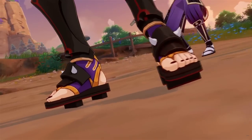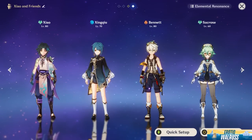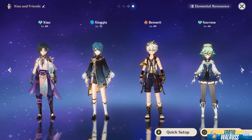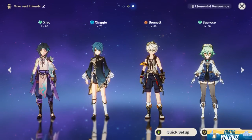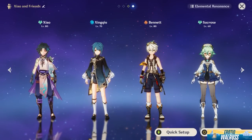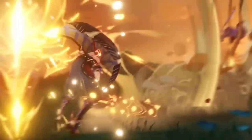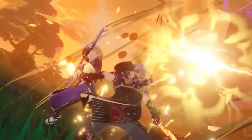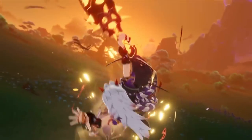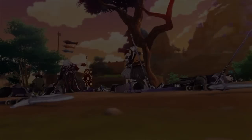Noelle, Goro, and Ningguang or the Geo MC don't function quite the same way. A better comparison for Itto is Xiao — a character where if you run him with four-star weapons and four-star supports without a full slew of S-class resources, he can still function fine, and his scaling makes up more than enough for the lack of premium units. Itto is a very similar case. He has great innate scaling and a dedicated support that even at C0 helps him shine compared to other DPS options. Mono Geo or Triple Geo plus one flex teams are great.